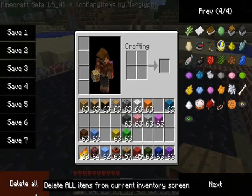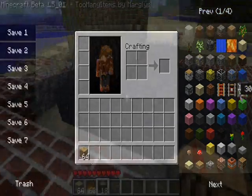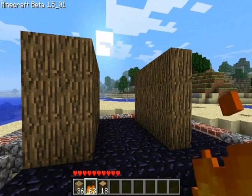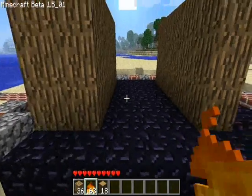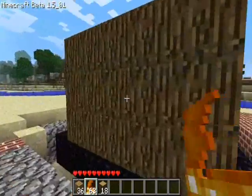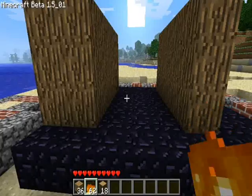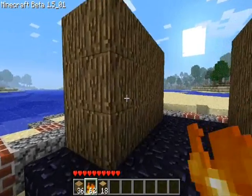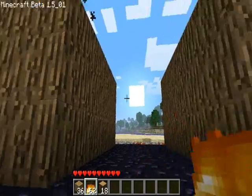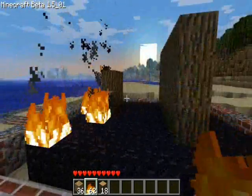Okay, so that's the flammability section. Now let's move on to spread. Fire can jump — here I have a distance of three blocks between two walls, and I'll light this. According to my experience the fire should jump from that wall to that wall. Well, it doesn't jump. My experience sucks.